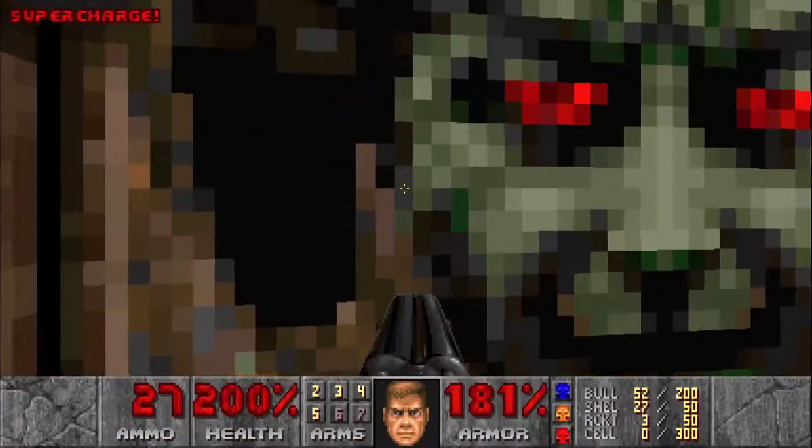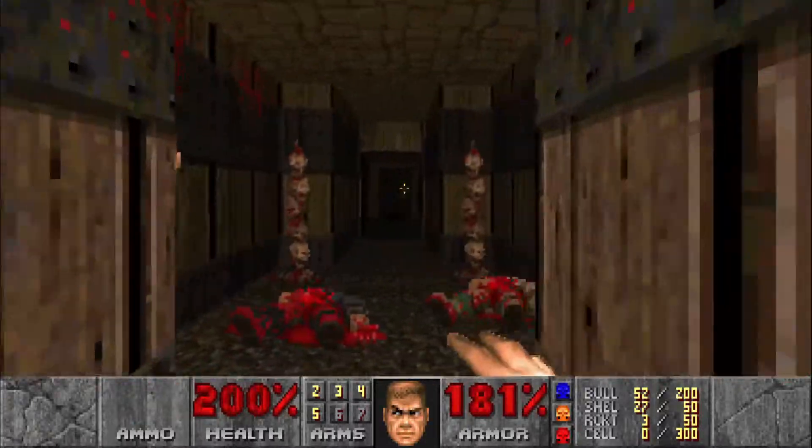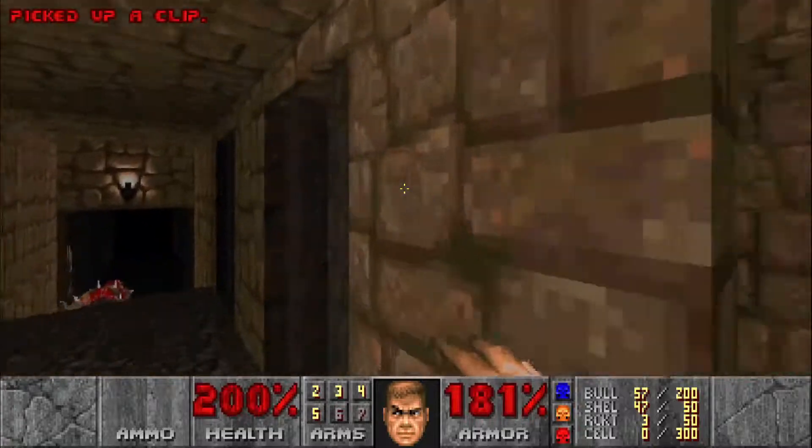If this door closes behind you, the way to open it is just punch this corpse and it'll open right up. Let's grab some ammo out of these cages before we move on.